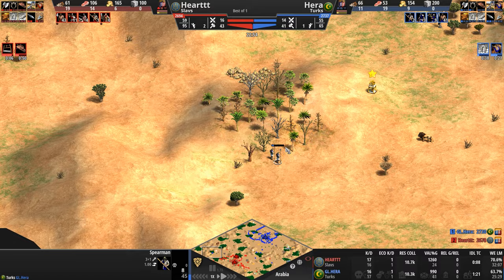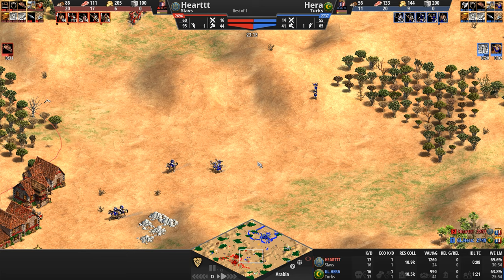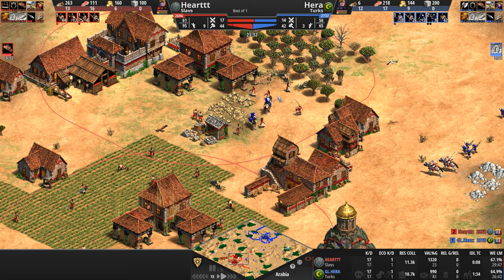This guy's down to 45 HP. And like the Teutonic scout, this is as good as it gets for the Turks — no pikemen, no halberdiers. They also don't get arbalest. Hera moves in, but there are already a whole bunch of Slavic farmers — remember they work 15% faster — which means food income is good enough to support more and more knights.